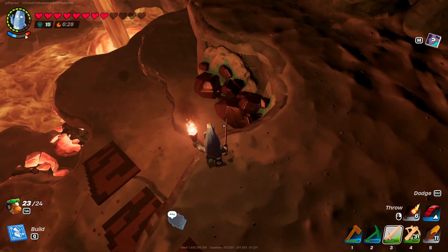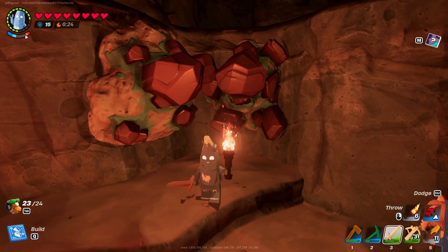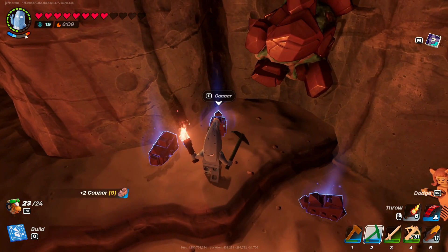Here's some right here. It's this kind of dark looking ore with the little green elements. And we can just start mining it with that rare pick. And there you go — it drops copper. That's all you need to do.